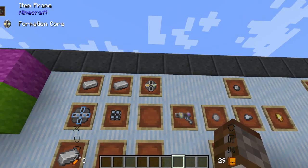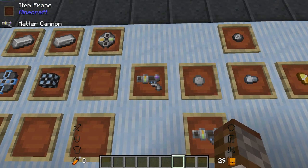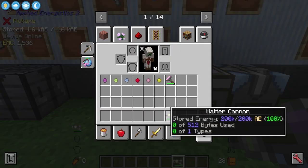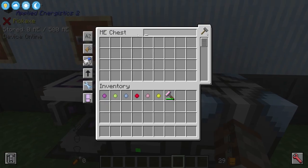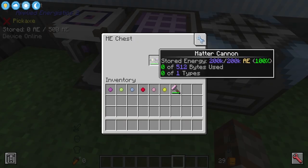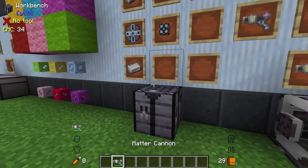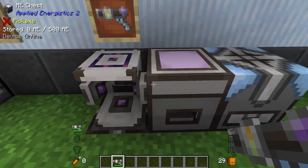Next we have the Matter Cannon, made with a formation core, energy cell, 4k ME storage component, and three pieces of iron. This is essentially a weapon or gun, and it goes inside the charger for power. Just like the Colour Applicator, you place this inside an ME storage cell to load it. The Matter Cannon can only hold one type of item. You can put balls inside and fire them — they're meant to leave splodge patterns on things, but that doesn't seem to be working in this version.